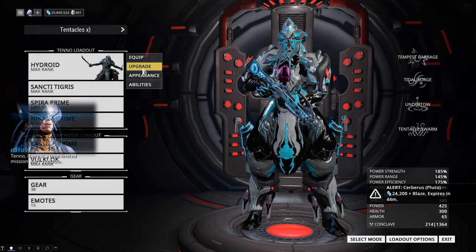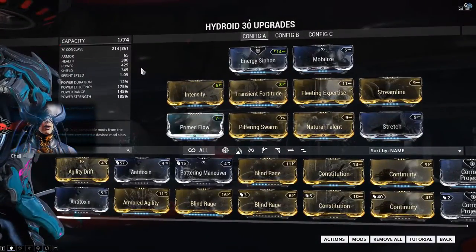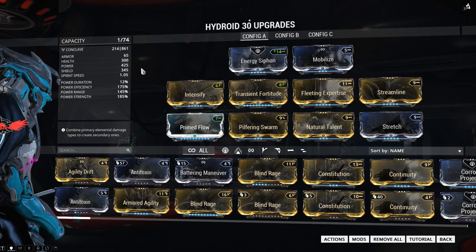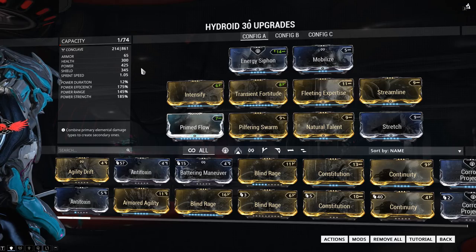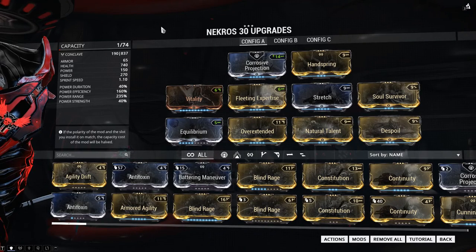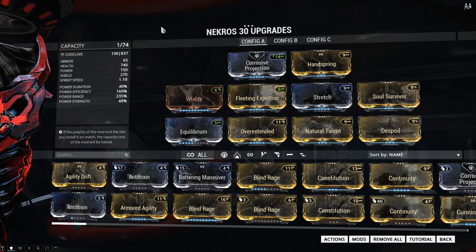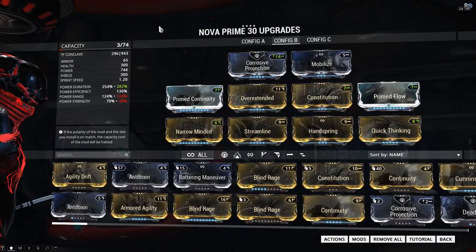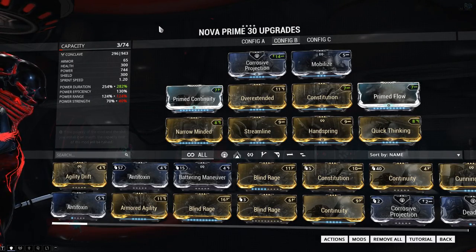Squad setup. If you're going to be running these missions solo or on public mode, I would suggest running either as Pilfering Swarm Hydroid or Desecrate Necros. Both of these will force enemies to drop more loot for you. I will link a video I made about my Pilfering Swarm Hydroid build in the description below. If you're going to be running with a full premade squad, I would suggest running two Pilfering Swarm Hydroids, one Desecrate Necros, and one Speed Nova, though tweak this squad setup per mission and to your own liking of course.